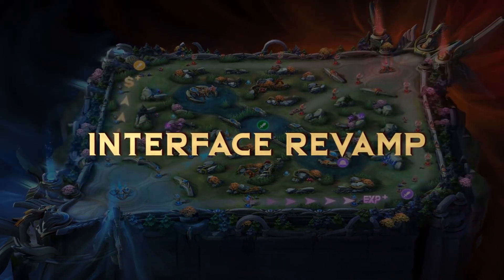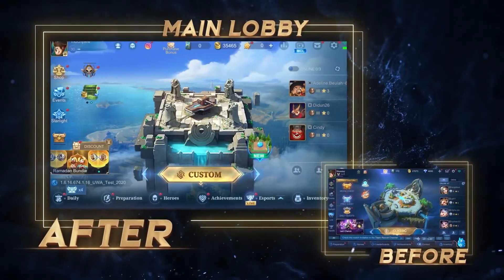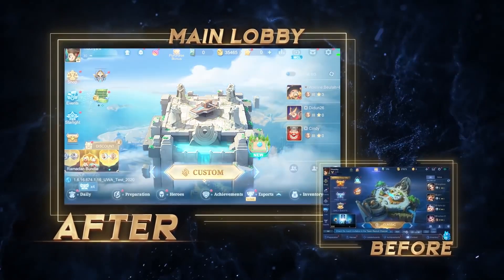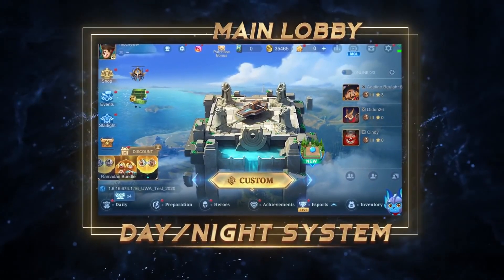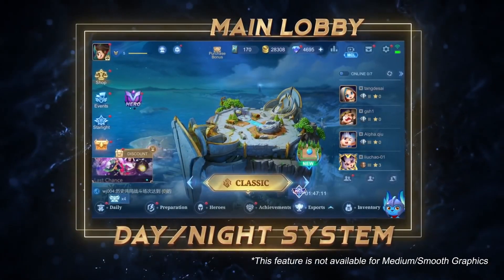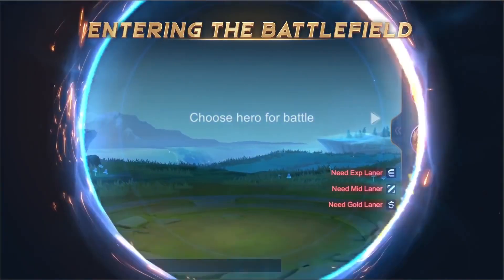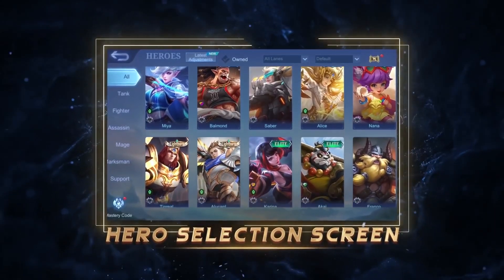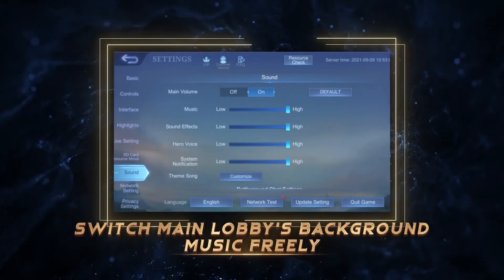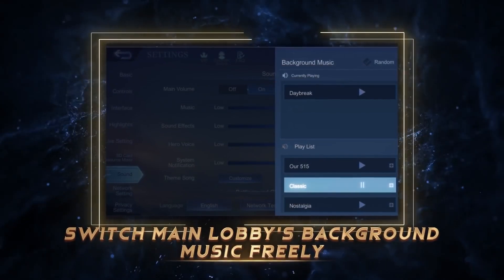Another milestone for MLBB visuals is the complete upgrade of the user interface. On the home screen, we can now see the legendary Land of Dawn. The minimalist design of icons and layout allows us to navigate the interface with ease. The home screen will also present a day and night cycle according to the timezone in the player's real life. Another major upgrade is the process of entering the battlefield — now we can land in the base in one long take, getting full immersion into the battle. The interfaces for hero selection, hero display, the events hall, etc. have also been optimized. On a side note, you'll be able to change the background music on the home screen after the update — a treat to the ears of any MLBB lover.